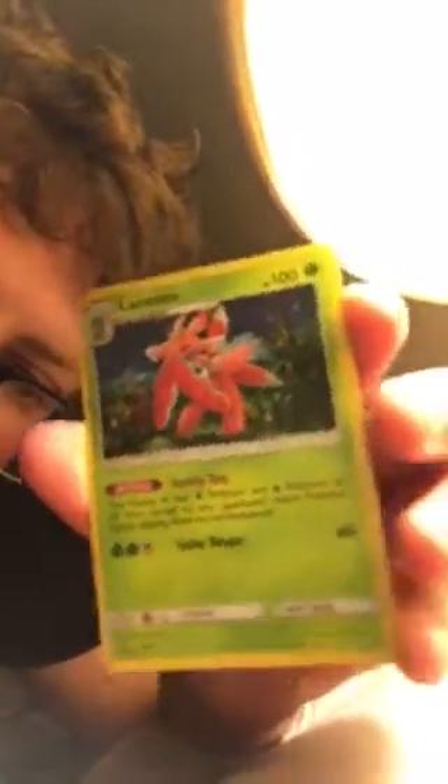All right, now we're opening up the Lurantis pack. Let's see this Lurantis — it's a nice promo. The code is: WGB WNDH 4Z7 KVJ.